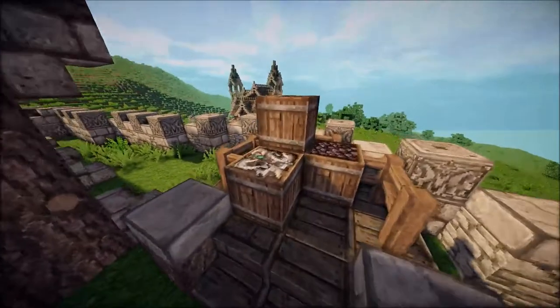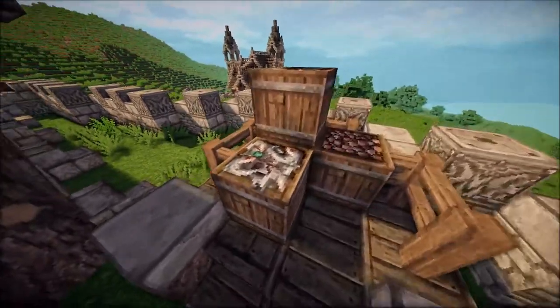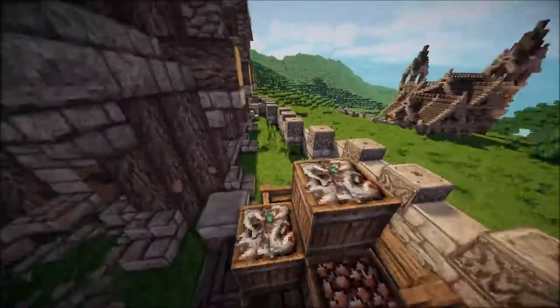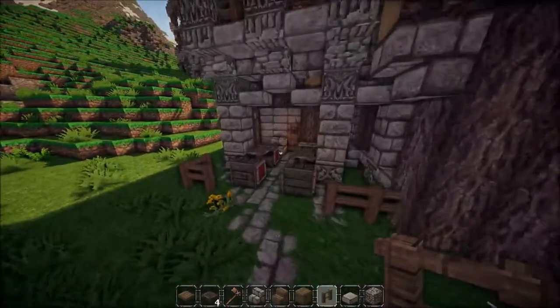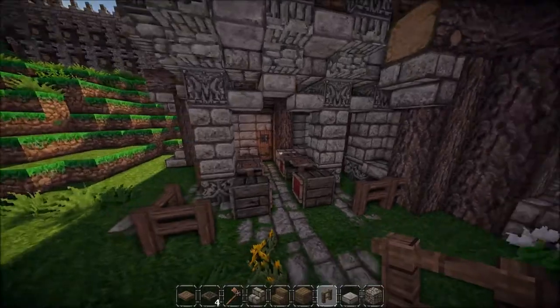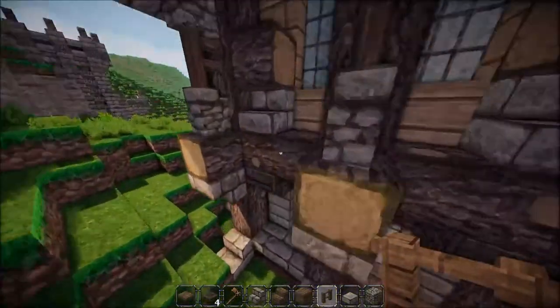Instead of just placing a wall I thought this would be nicer — sort of an actual legit thing this build would need. So I threw in this little platform with some boxes on it. These ones are holding fish, I think these are berries, and then more fish on the top. Over to the left there are the tables and everything below the balcony.